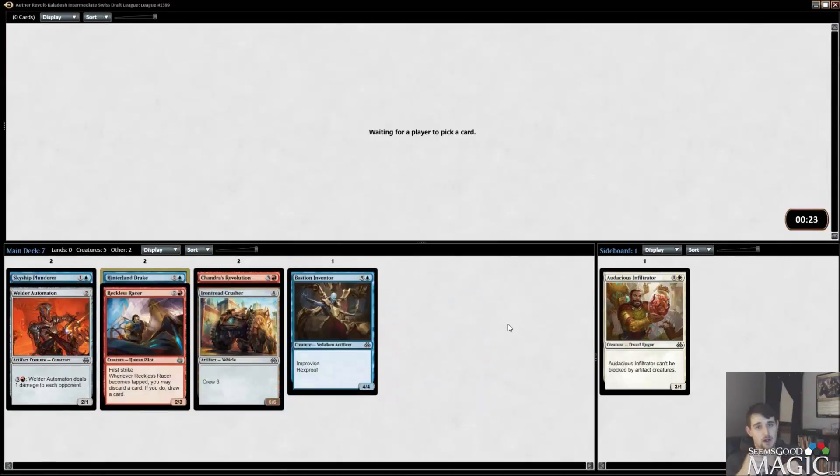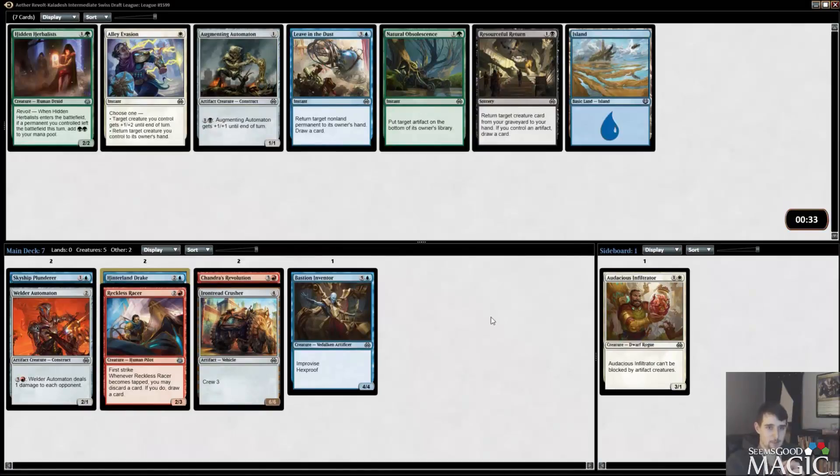Looking good. What we're looking for: we want red implements — those are a really crucial part of the strategy. I want Sweatworks Brawlers, Aether Chasers, Aether Swoopers. Being able to go Aether Swooper, Aether Chaser into turn three Sweatworks Brawler really just blows the game open — you're guaranteed to get in for five or six on the following turn almost always. On top of that, it opens the door for Bastion Inventors to come down later.